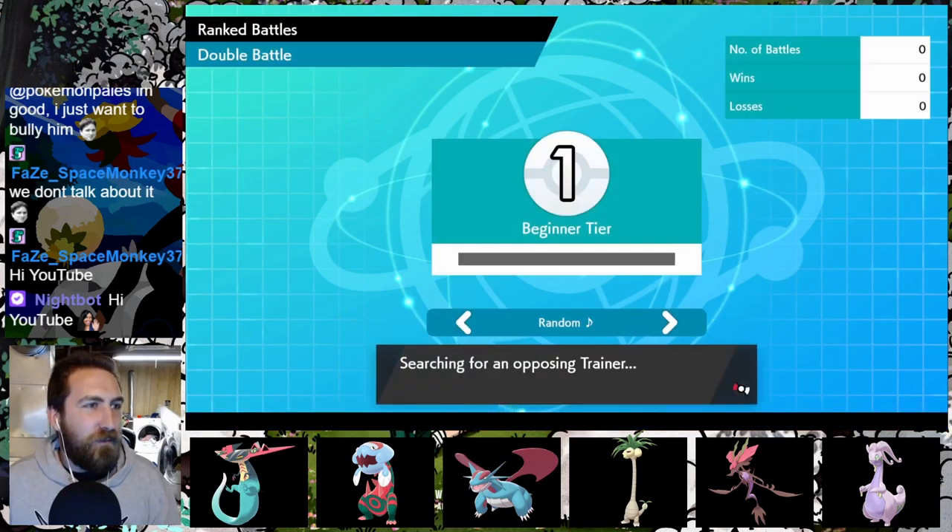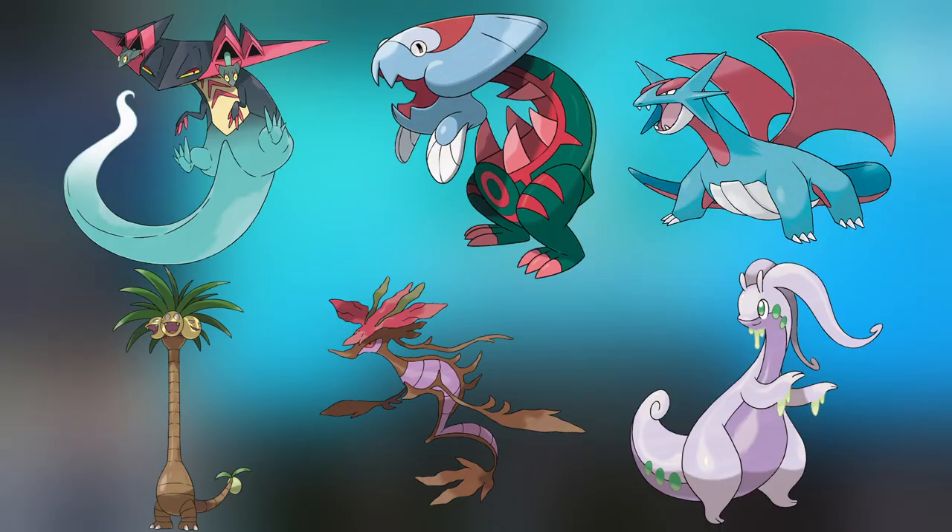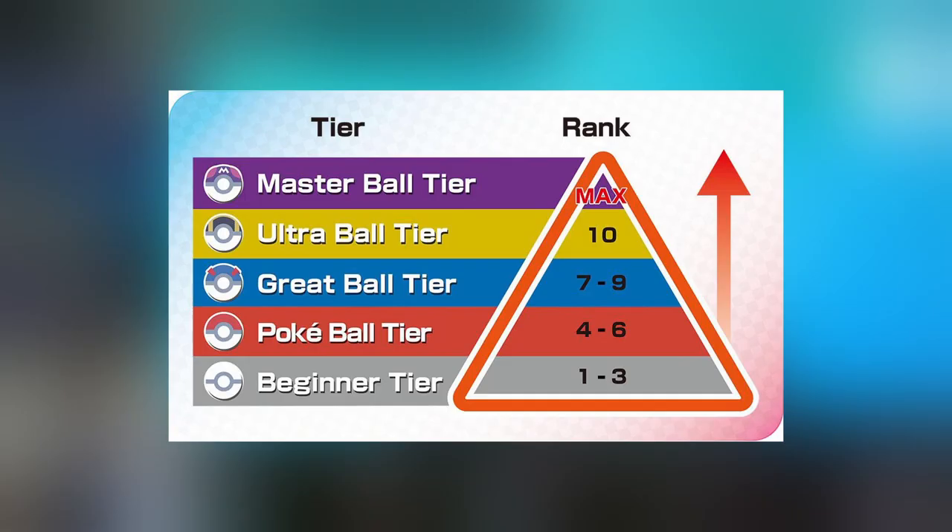Welcome to the Andrew Collette Show. I'm going to try to reach the highest rank in Pokemon Sword with only Dragon type Pokemon. Competitive Pokemon Online has 11 tiers in its ranking system, with Master Ball being the highest.